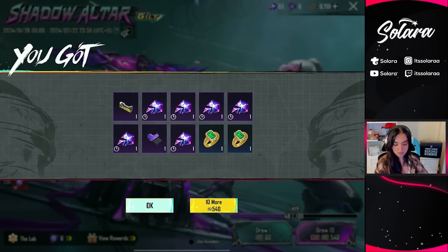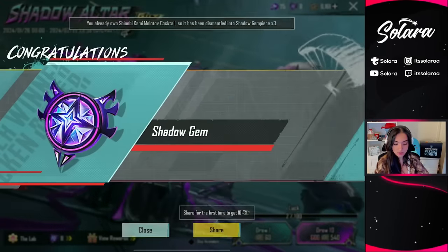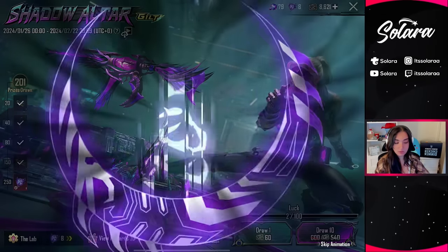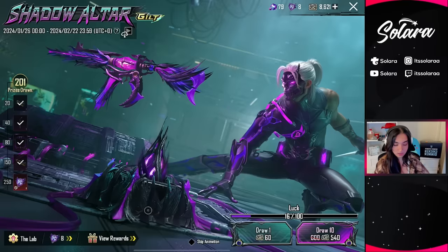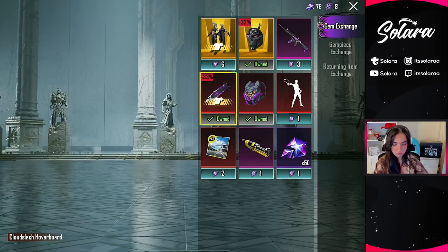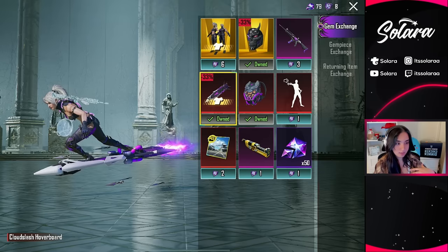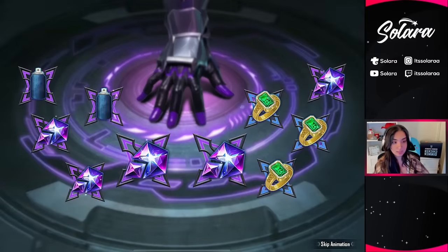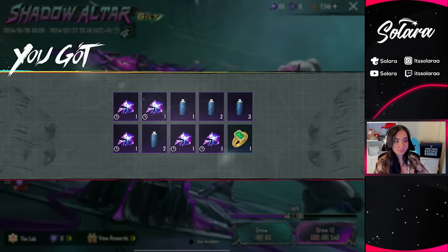The more gems we get, the better. Two shadow gems in one pull — that's insane, we're already at eight. I think we could claim everything right now. We somehow got the cloud slash hoverboard! We could claim the M4 and the ultimate right now, but I want to keep going because I do want that background — I like to collect all the backgrounds.